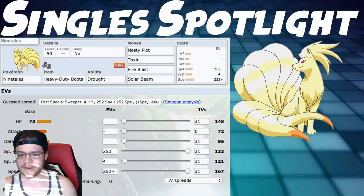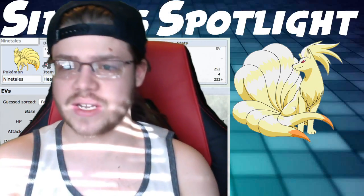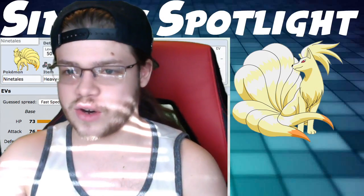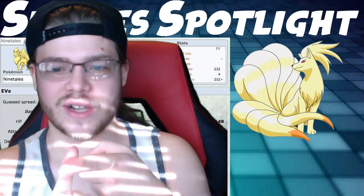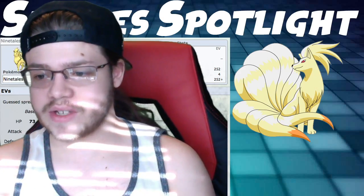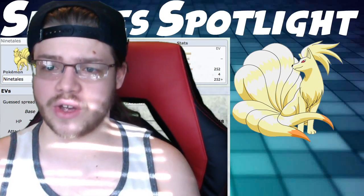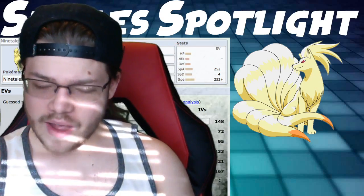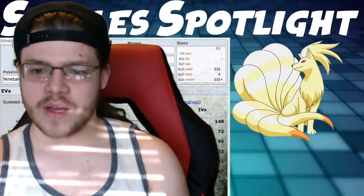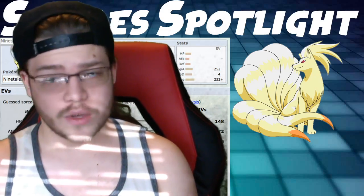That's going to be it for this video. Ninetales is pretty cool in both VGC and singles. I like the Pokemon a lot in VGC — setting Drought makes Venusaur and Charizard get a ton of mileage, doubling their speed or massively increasing power. Ninetales can be a really cool Pokemon if you don't want to use Torkoal and don't want a Trick Room mode — you can just have a whole fast Sun team.